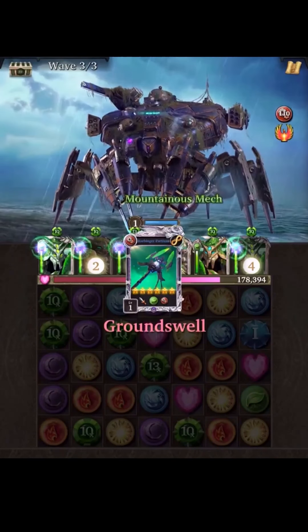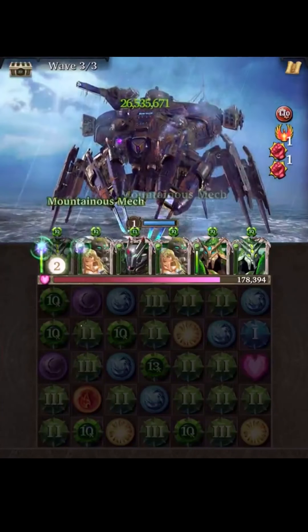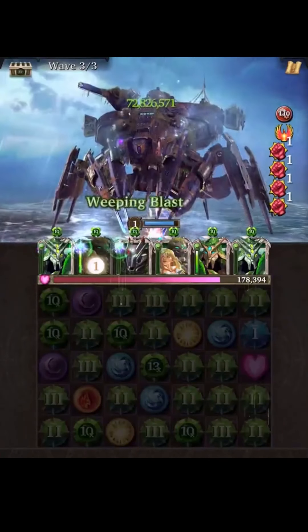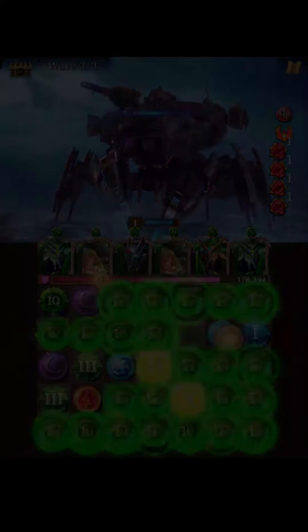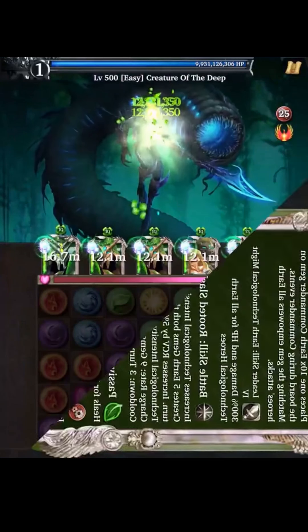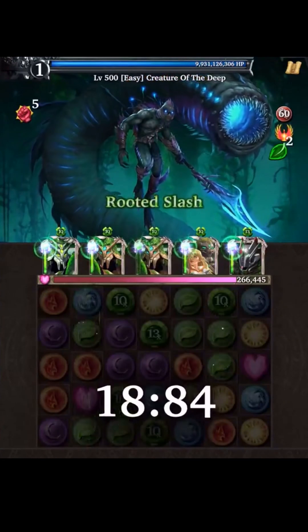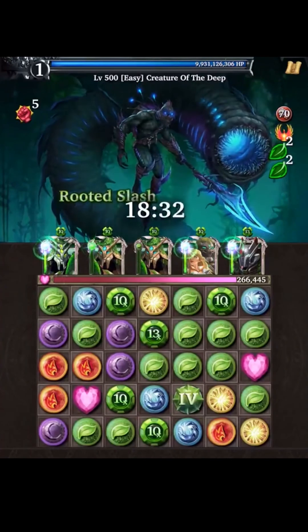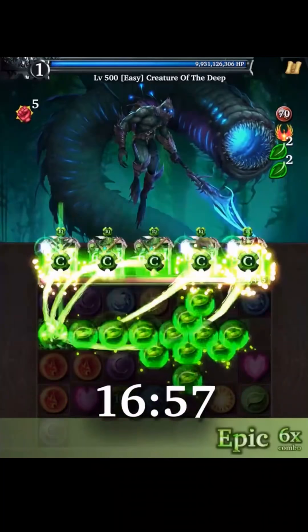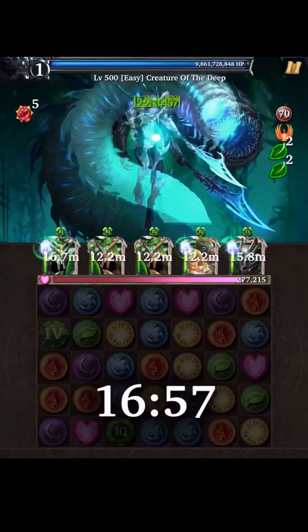Greetings, fair citizens of Corellis. This week's new event deck features a team of powerful earth affinity technological commanders who lay waste to the opposition with devastating nuke skills. Sycamore supports the rest of the team by generating technological intensity and spawning a steady supply of earth gems with his battle skill. Additionally, Sycamore passively heals the team each turn, making him an important hero to slot in.